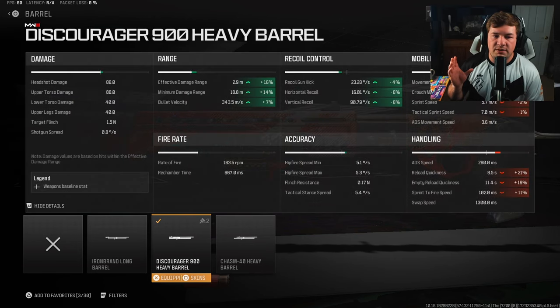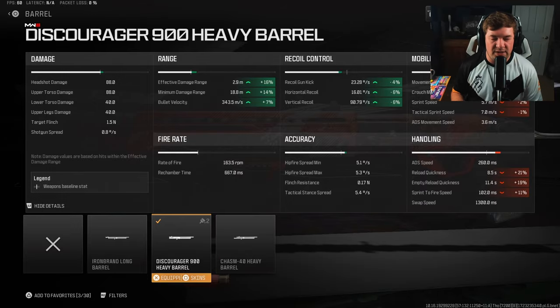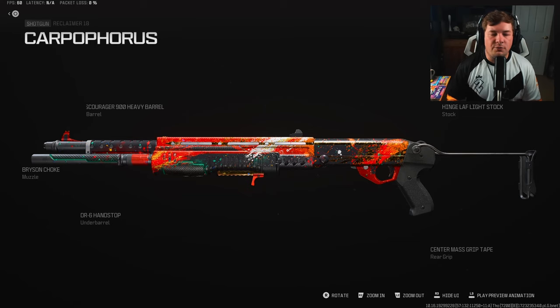The final attachment is the Discourager 900 Heavy Barrel, which increases bullet velocity and damage range by 16%. The bullet velocity isn't critical, but it also improves recoil control — the big one is the damage range. Overall my attachments really haven't changed, but with the consistency updates the weapon is definitely more of a reliable one-shot kill. My biggest complaint before was getting hit markers up close — that kind of goes away now. It requires a bit more skill and accuracy, but has crazy one-shot potential similar to the Bryson 800 from Modern Warfare 2.